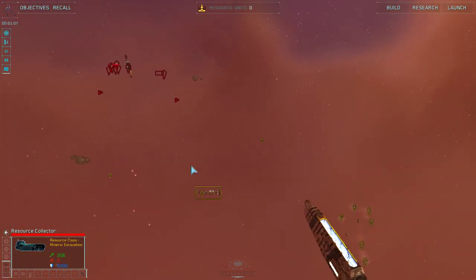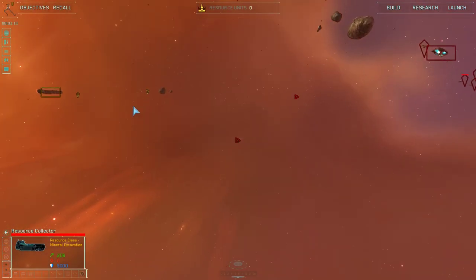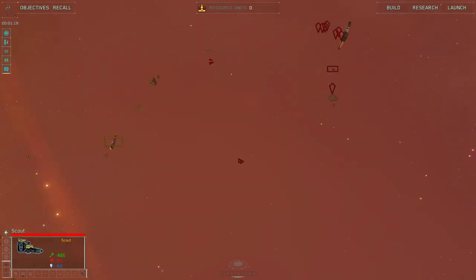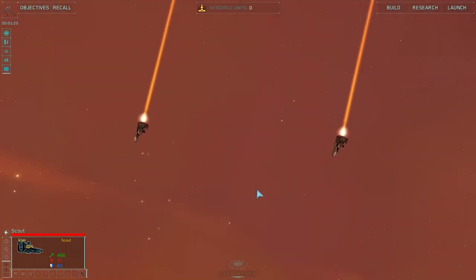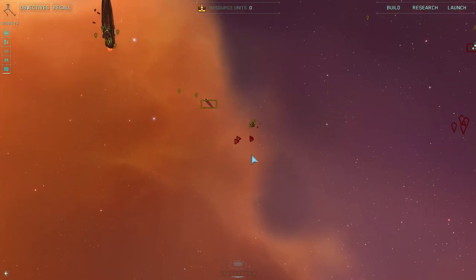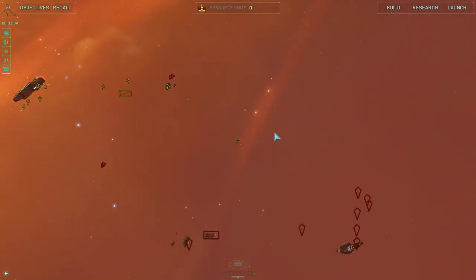We've got a probe coming out from Sov now. That's very good — Vega wants to open with probes. However, their early game vision can be denied quite easily. Sanjo is sending out these two little squadrons of scouts, and I believe these are actually in formation. They are sharking around for probes. Unfortunately they went low, so I don't think they even saw this probe. We'll have to see if Sanjo actually picks up on that.